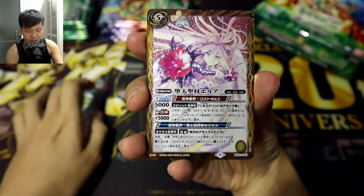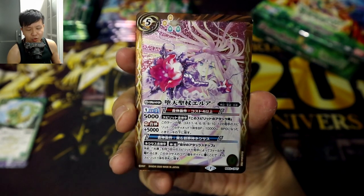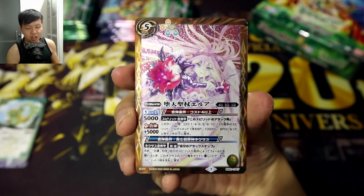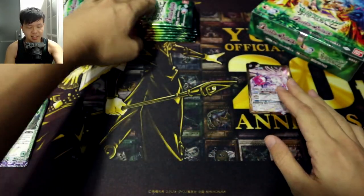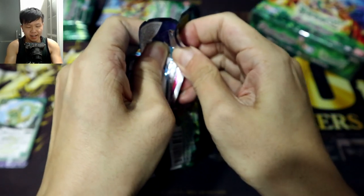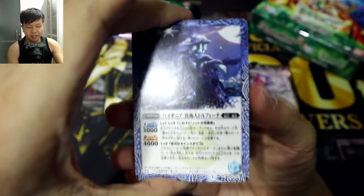First up, I thought this was just an ordinary rare at first, but apparently it's a campaign rare — that's why it says CP on the bottom right. Campaign rares are essentially special bonus cards that you get on top of the usual rarities you pull from each booster set. This is the Staff of the Fallen Angel Eroir. I'm not going to go into too much detail for the CPs — I'll focus mainly on Master Rares and X-Rares.